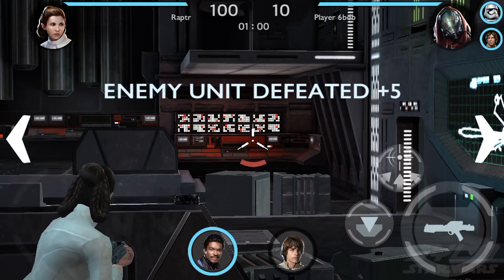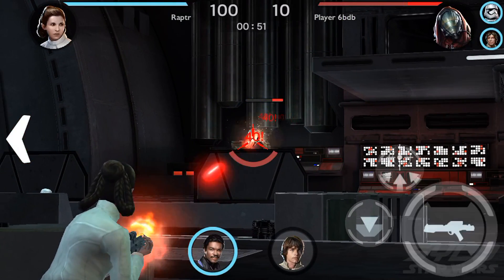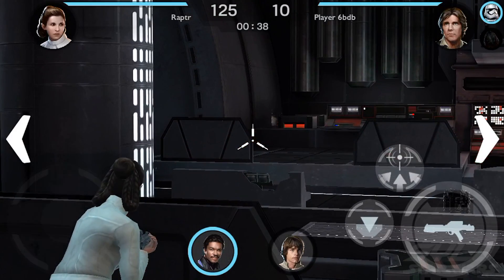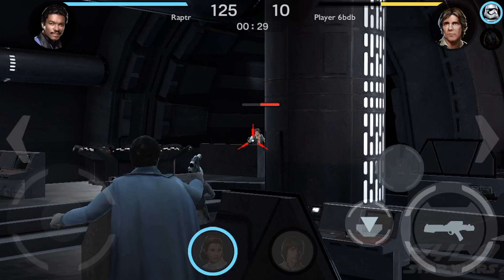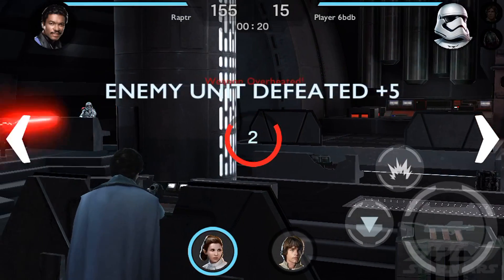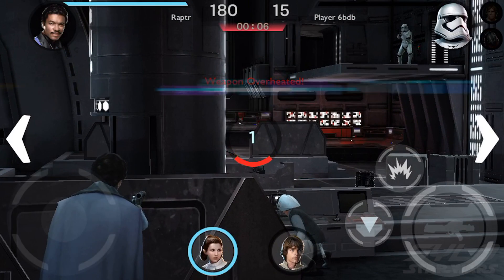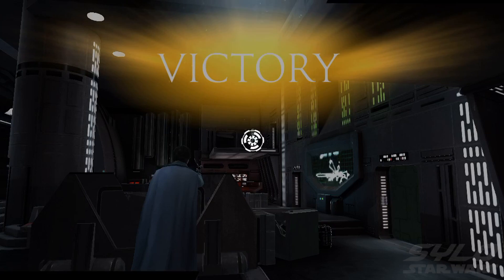I've got 100 points and the opponent only has 10 — I'm going to kill him pretty fast. One shot, one kill. The timer's running down with about 33 seconds left. That's pretty much it — not much to it. Let's rack up some more points and maybe get to number one in the world before this game completely closes. I'll be forever and ever the number one player of Star Wars Rivals.